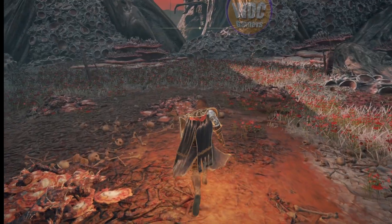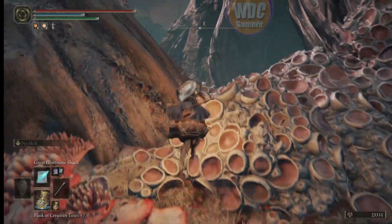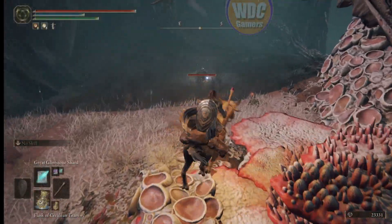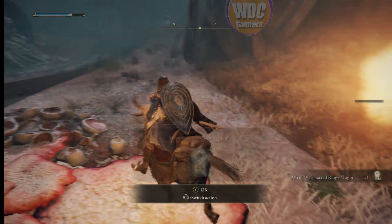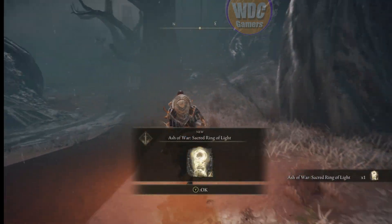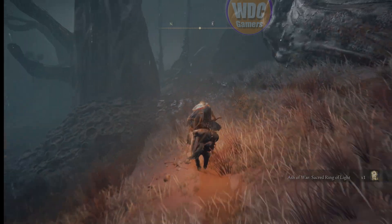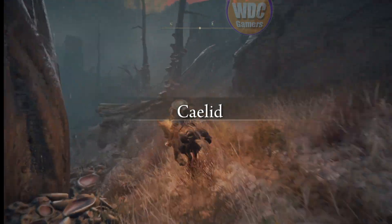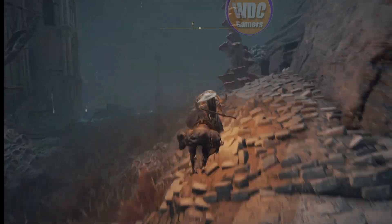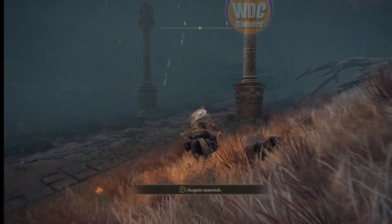Wherever you see dragonflies you're heading in the right direction. There are dragonflies here — and then we want to get this item. It's exploding so stay away from it: Ash of War, Sacred Ring of Light. You can farm the dragonflies if you want — it's a great farming place and you've got a grace right next to it.